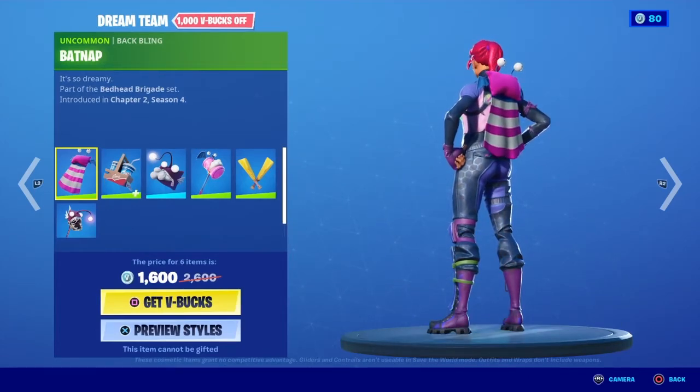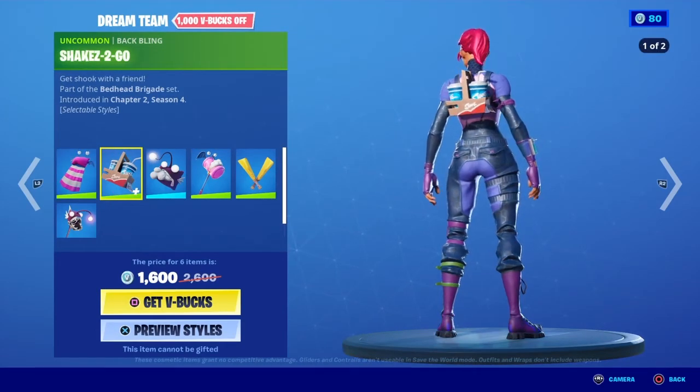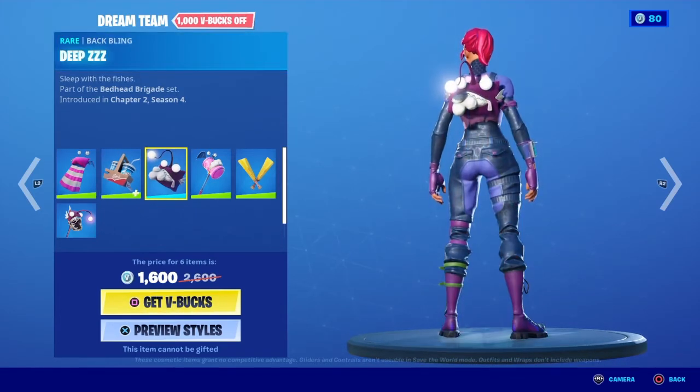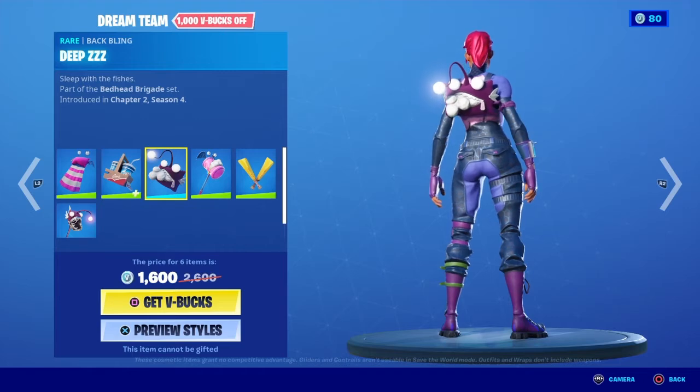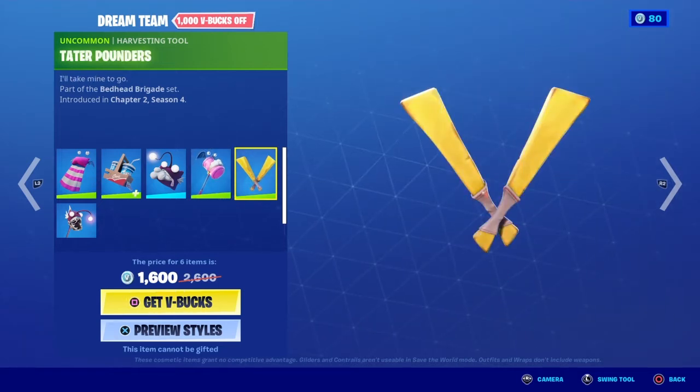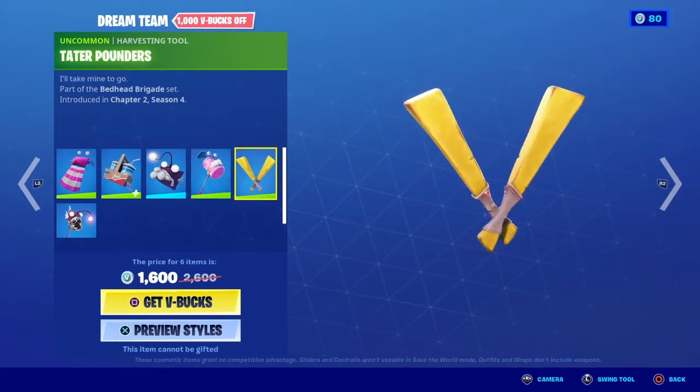Then we have Bat Nap. Snakes. Shakes to Go. Deep Z's. Stuffy Smasher. Tater Pounders.